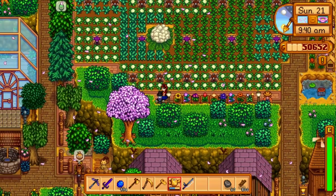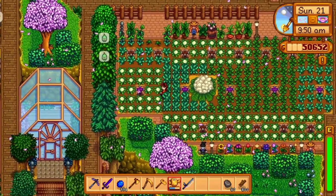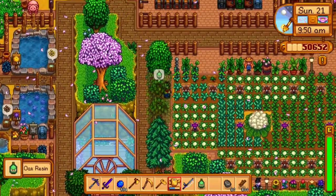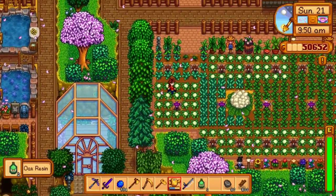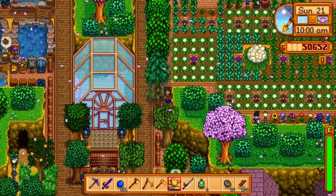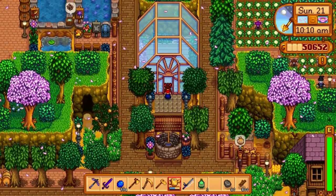Over here I just have lots and lots of crops. A giant cauliflower grew in the middle here and I wasn't sure if I wanted to remove it or not — I wasn't really trying to grow giant crops on this playthrough, but I kind of liked it just hanging out so I left it. All these trees have tappers on them, and we come down here I have a well, and then my greenhouse is very centrally located.